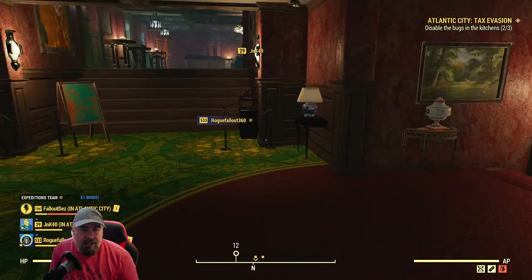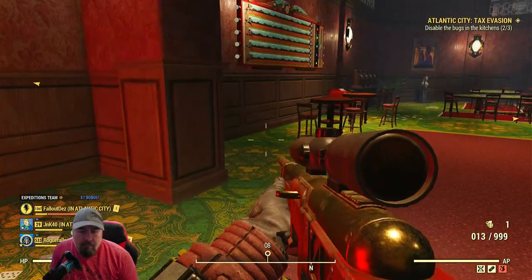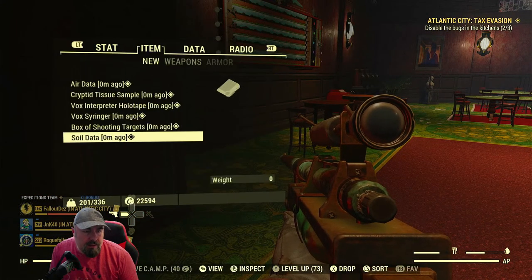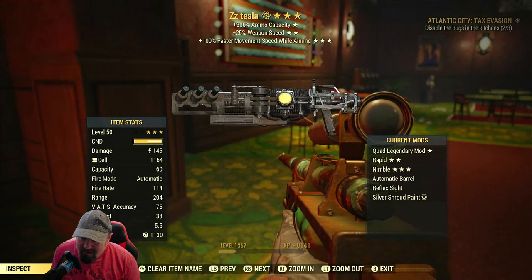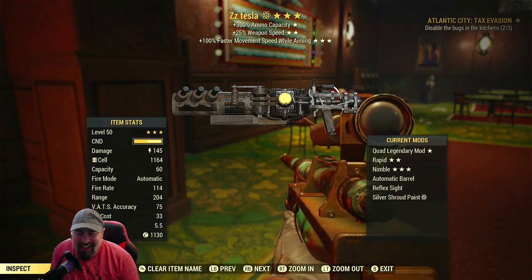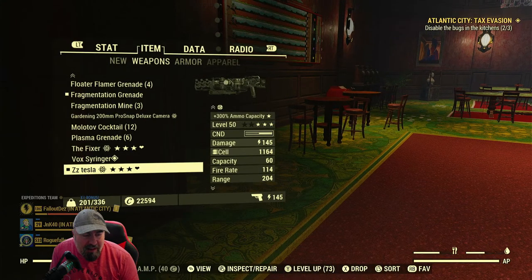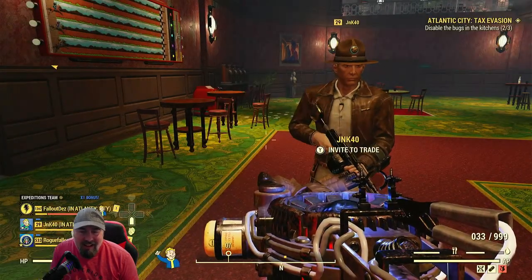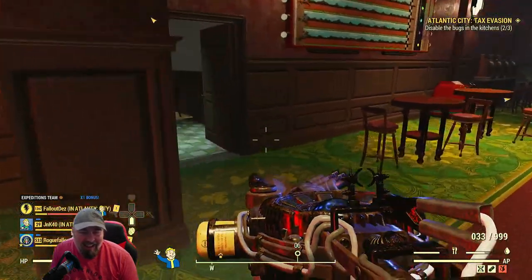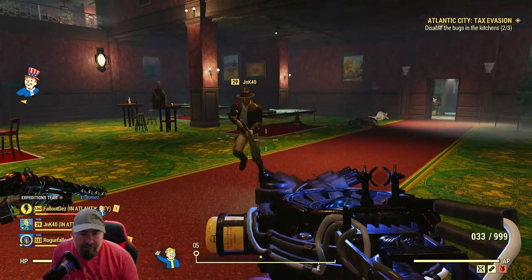Disable the bugs in the kitchens - that's downstairs, that one. My favorite weapon needs a repair. I'm one of your biggest supporters - I do enjoy you playing and watching at the same time, it's good. That guy up there looked like Indiana Jones.